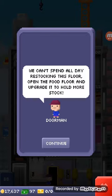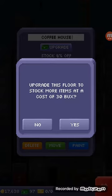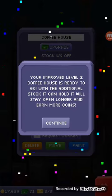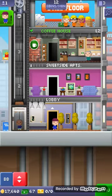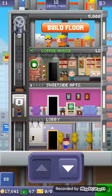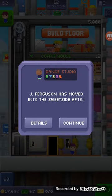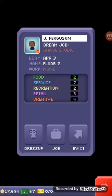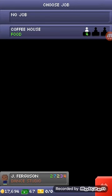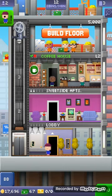We can spend all day restocking this floor. Open the food floor and upgrade it. I now upgraded it to my coffee house. And now I'm going to get another resident into my apartment building and get him to work at my coffee house. Yes! So now we have two of our residents working.